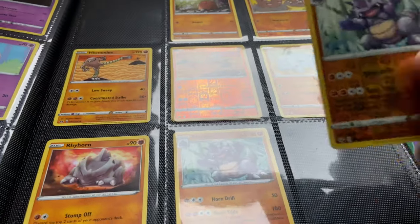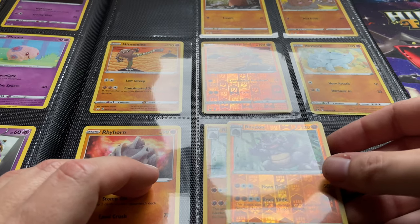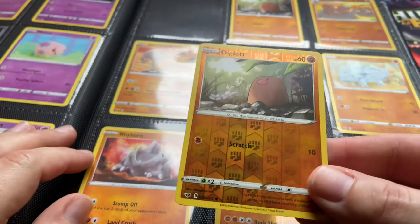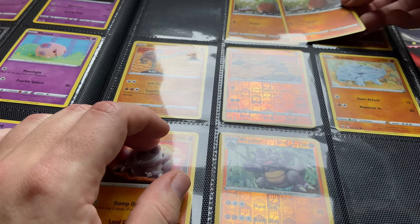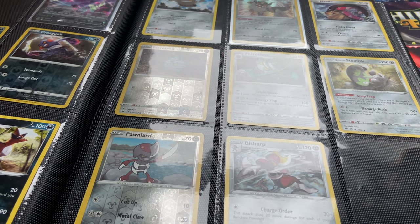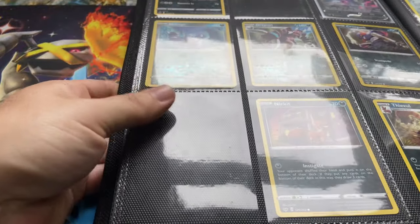We're going over to the next page where we got the Rhyhorn — we just got the reverse holo Rhyhorn, so that's going to go right over him. And then we have that reverse holo Diglett going right up in there. Now on to the dark Pokemon — we got this holographic Toxicroak which is number 24, so this bad boy is going to go right here in this slot.